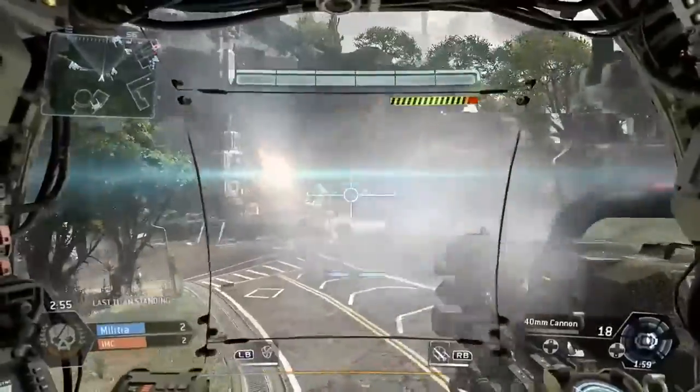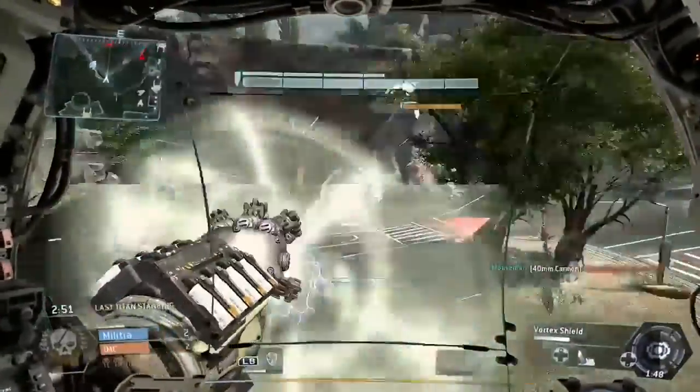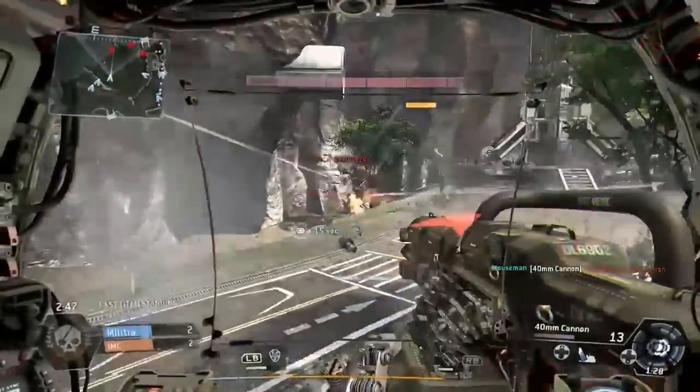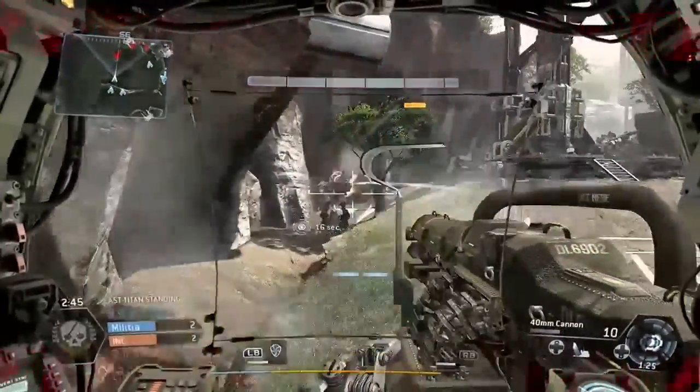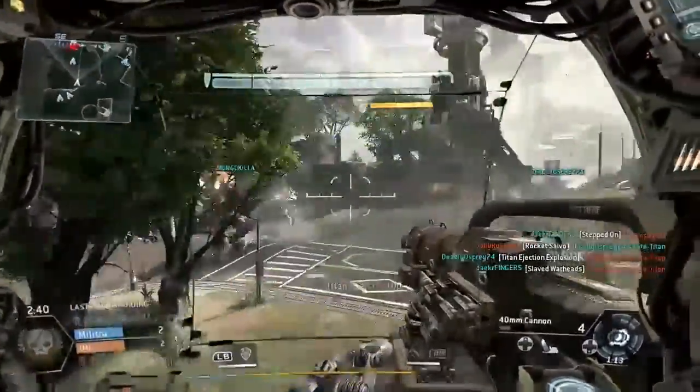If you are in your titan and you go into a doom state, you can still eject from that and continue helping out your team on foot as a pilot. However, if the rest of your team's titans get destroyed, it doesn't matter how many pilots are on the ground or how many real people are still alive — that team is still going to lose that round.